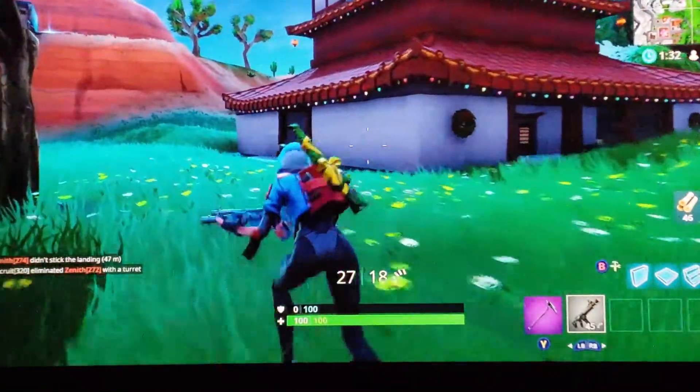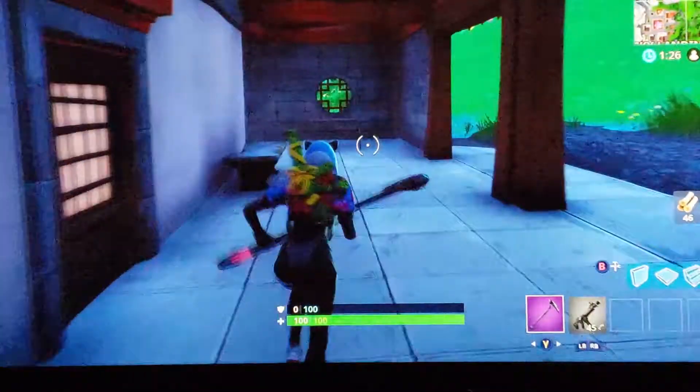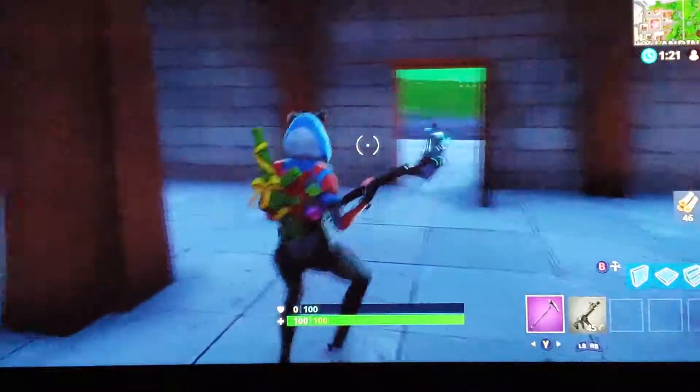You go back to the pickaxe by hitting the Y button. Here's one of the buildings. We're on the outer edge, so there isn't going to be much fighting going on here.